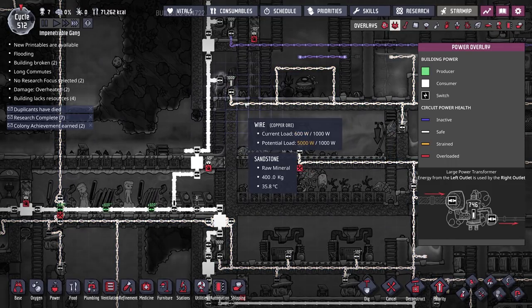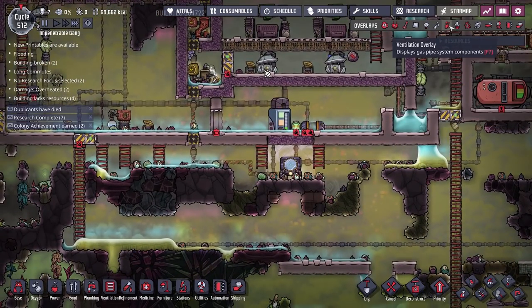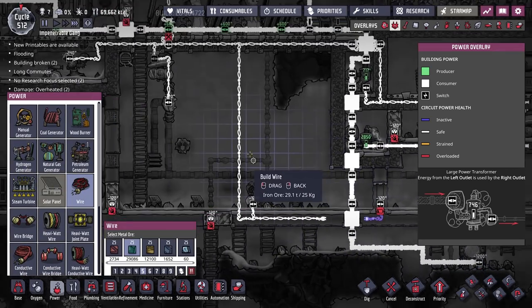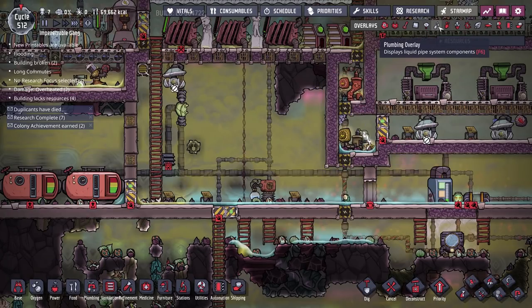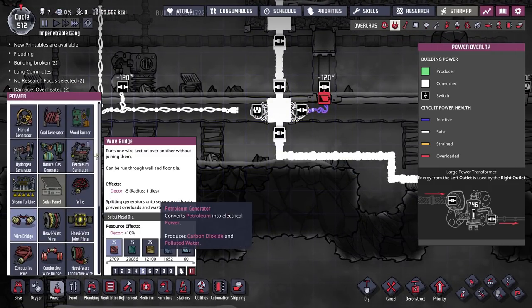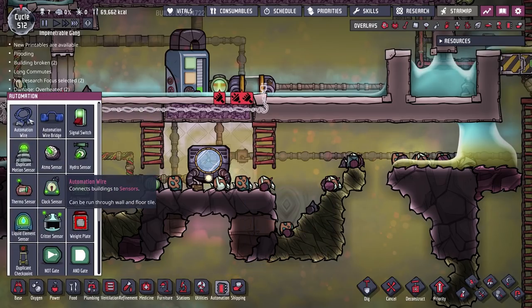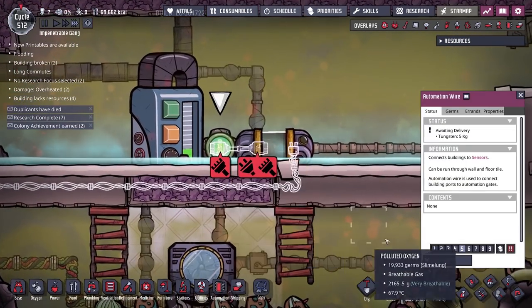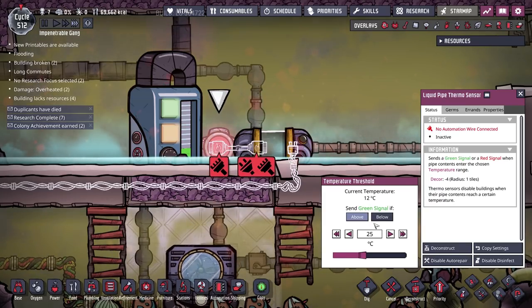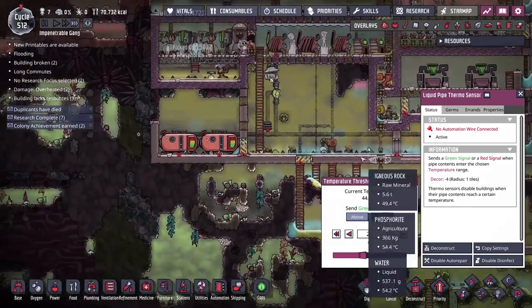That's just a new little thing I learned between episodes to look out for in the future. Connecting the shutoff to power — this wire is already at 5000 watts, but we're only adding about 130 watts including the door. We'll connect the sensor to the shutoff and set it to send a green signal if the temperature is below 25 degrees Celsius. That's not super cool, but it's a temperature I'm comfortable with in the base. The high pressure gas vent is doing its job, so hopefully we should start seeing the carbon skimmer back online fairly soon.